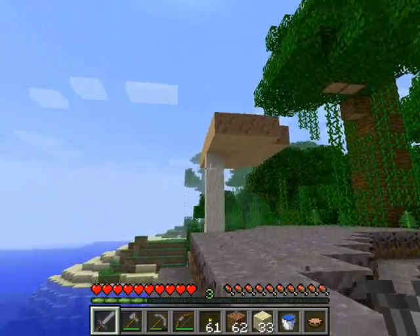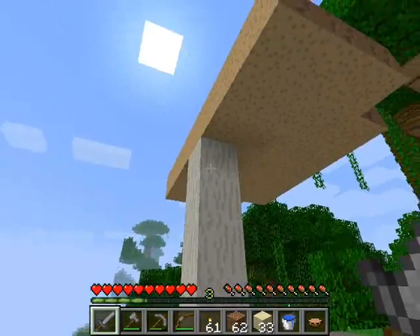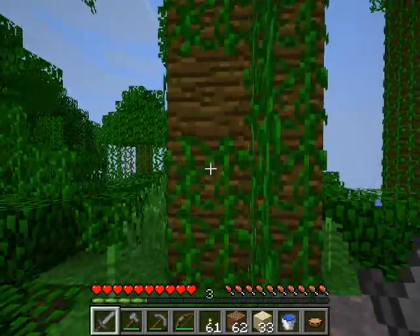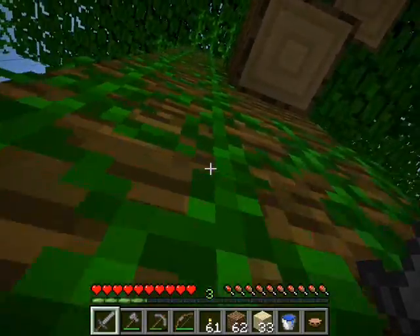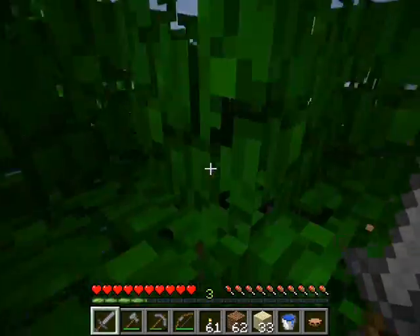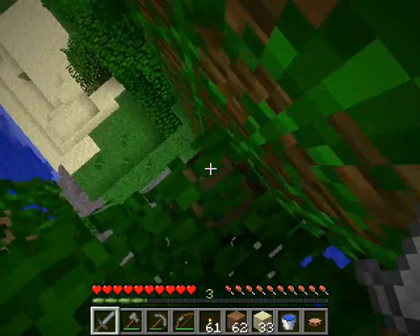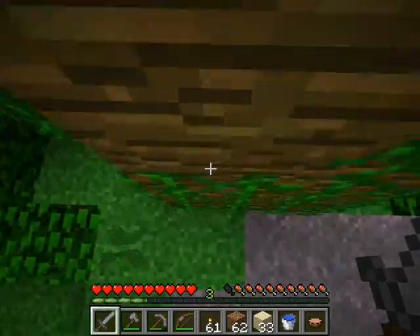We see a terrain generation error with this mushroom — I don't know why it did that, but it did. These vines, if they're against a surface like this, can be climbed. So you could build a little tree house up here, make a little fort, do a little dance, and climb back down.